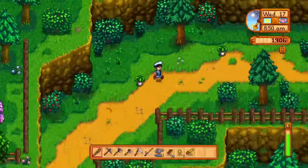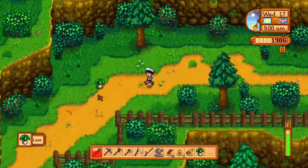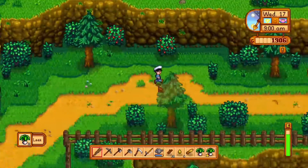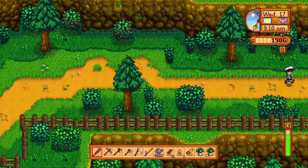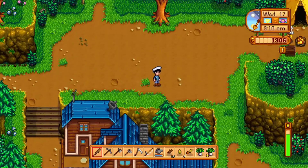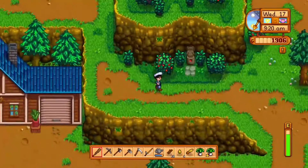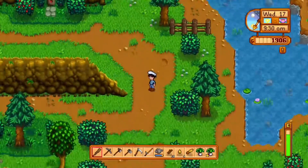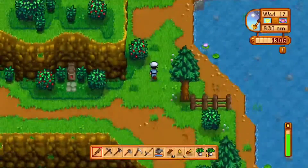The mine is at the very top right corner of the map. I'm picking up those plants because you can sell them. And that is Robin's place, which will come in handy later when we build more stuff or upgrade our chicken coop. So you can see I'm heading right towards the mine.